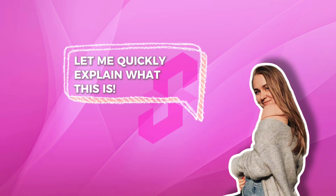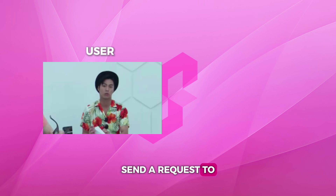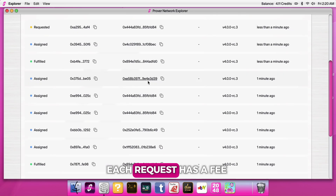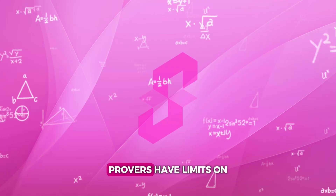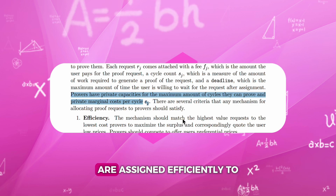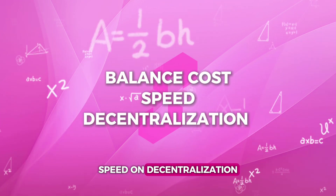The proof mechanism is a system where you as a user send a request to be proven and provers are assigned to handle it. You can check the details in the explorer. Each request has a fee (the one you pay when you lock in), a cycle count (how much work is needed), and a deadline (how long the user is willing to wait). Provers have limits on how much work they can do and private costs for each unit of work. This system ensures requests are assigned efficiently to balance cost, speed, and decentralization.